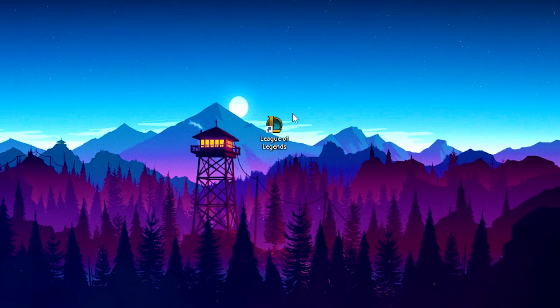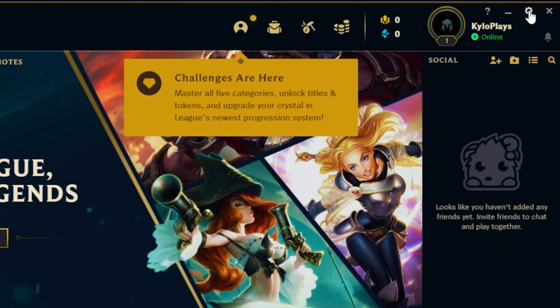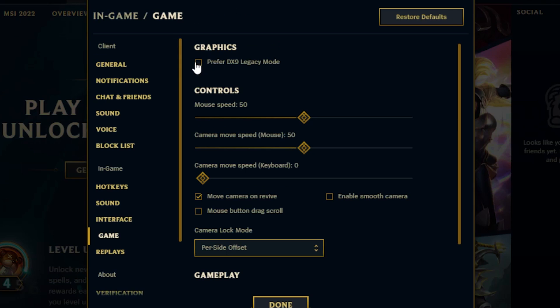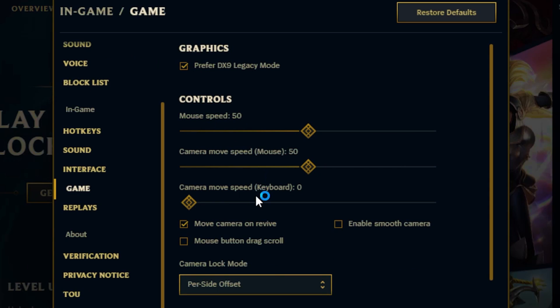Once that's done, open up League of Legends. Head over to settings, click on the game tab, and tick the box that says Prefer DirectX 9 Legacy Mode.